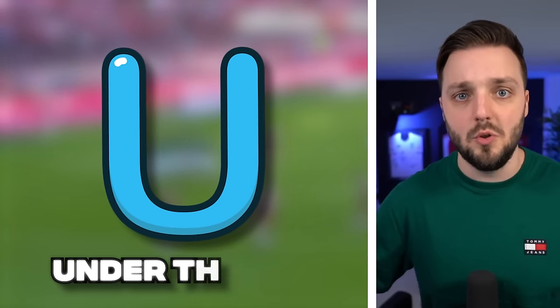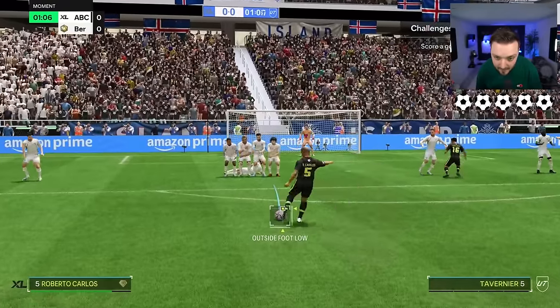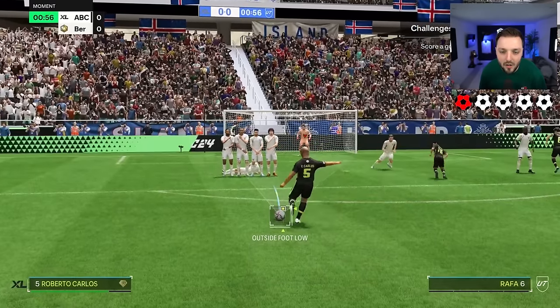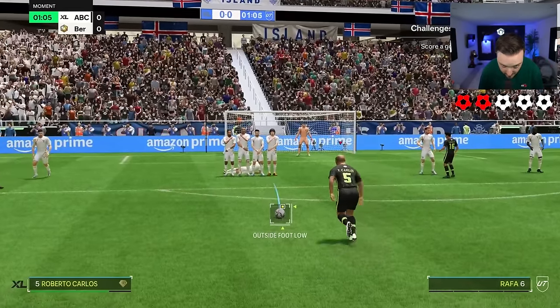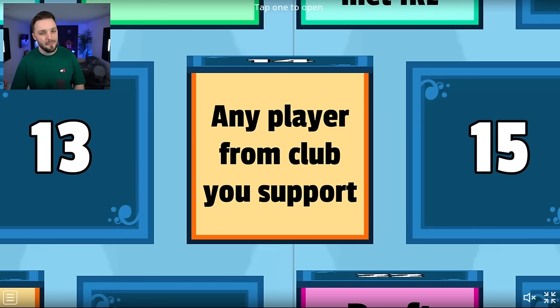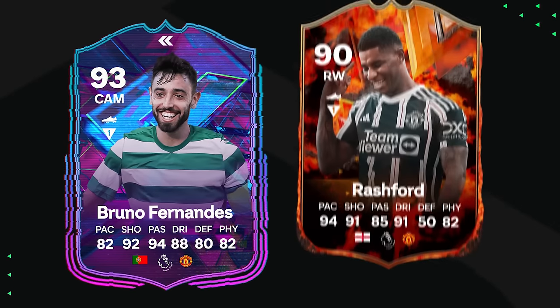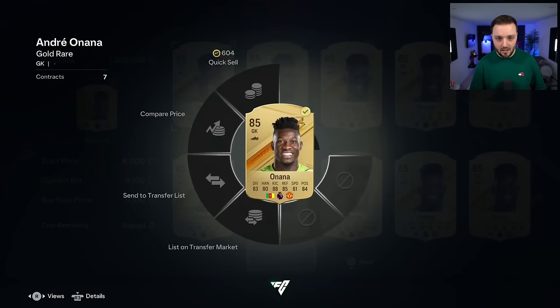The letter U is up next — this is for under the wall. I have five chances to score a free kick, and the ball has to go under the wall and into the back of the net. They're putting a player behind the wall — I've never done this in my life. Every free kick they're just going to put a player below the wall. Come on, Carlos — oh, he scored! You can put a player behind the wall, but you cannot stop Roberto Carlos. Number 14 — any player from the club I support. I support Manchester United, and I need a goalkeeper — I'm going to get Onana.